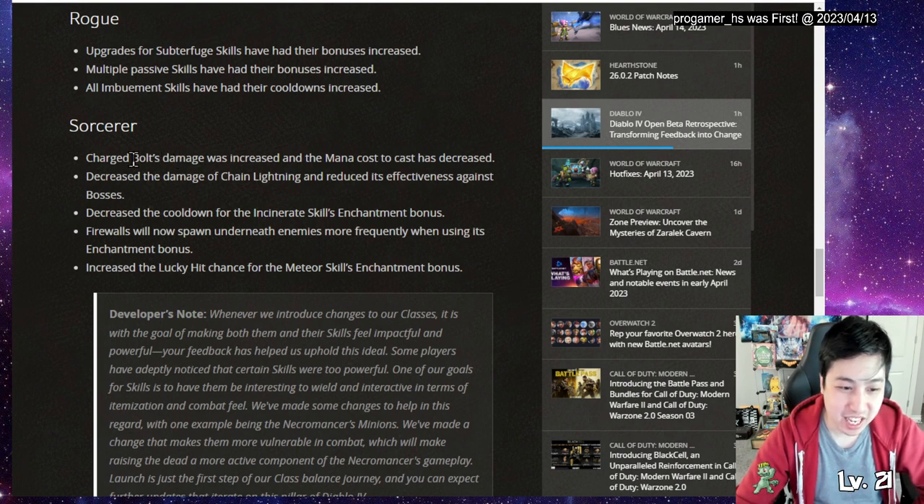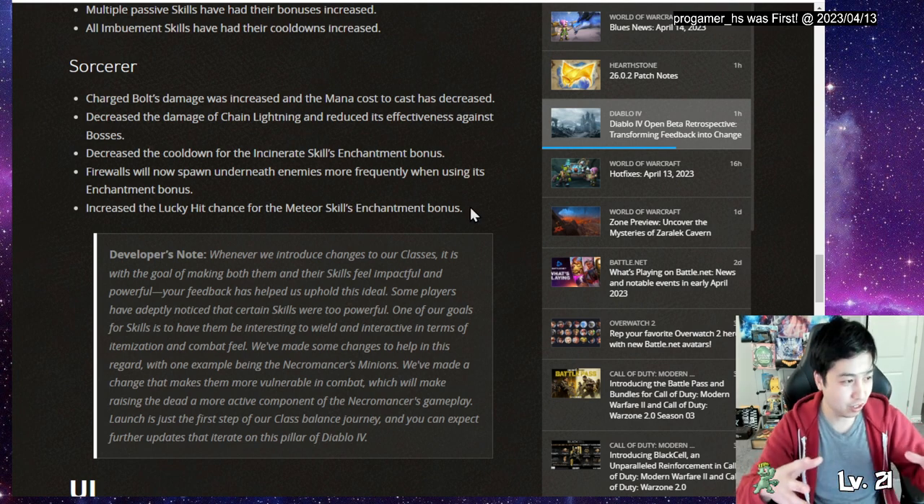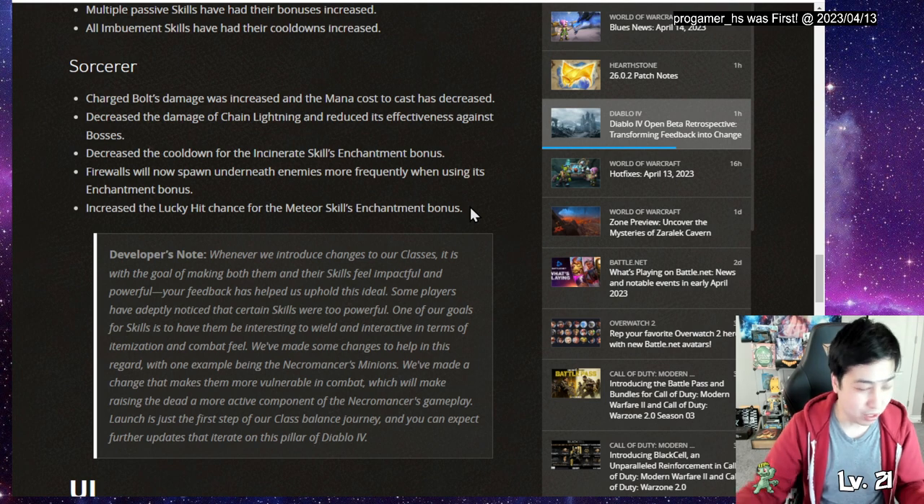For Sorcerer, Charged Bolt got its charge count increased and mana cost decreased - so that's buffed. Chain Lightning had its damage decreased and effectiveness reduced against bosses - so that's nerfed. Incinerate's cooldown for enchantment bonus was decreased, Firewall now spawns more frequently, and Meteor's lucky hit chance was increased. Hydra wasn't touched though, so it's probably still overpowered.